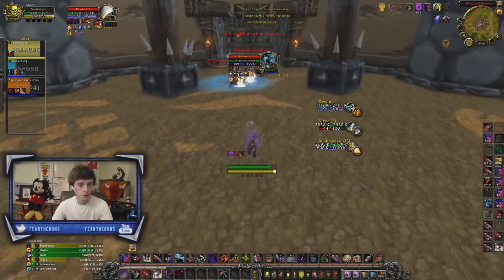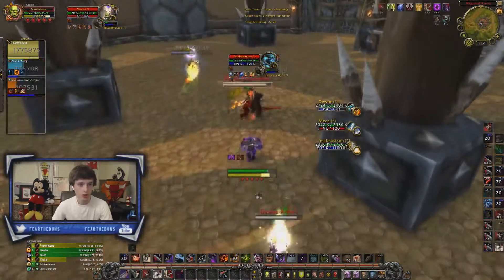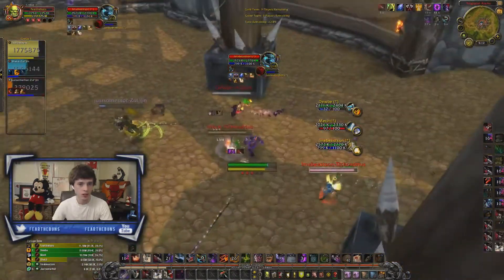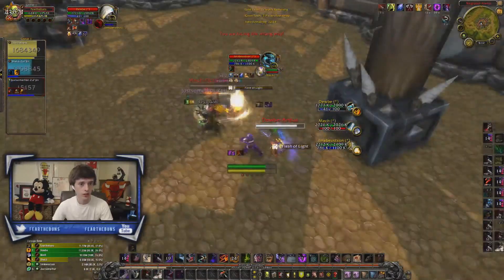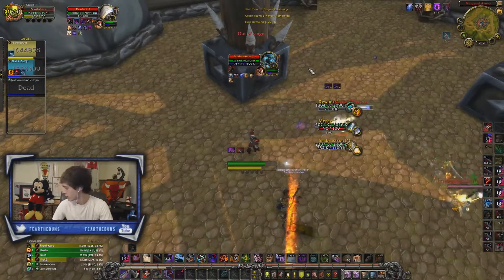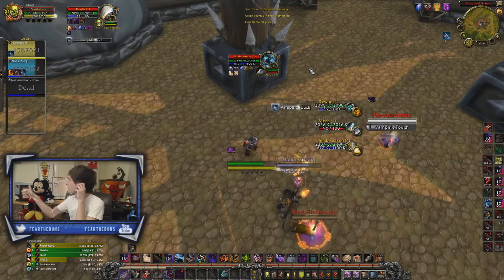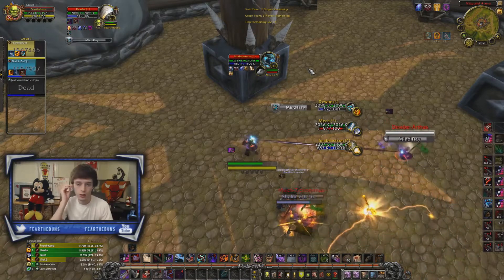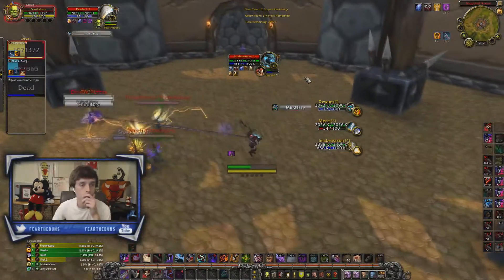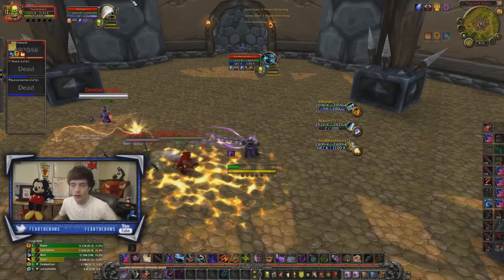In situations like this, these are the games I love to go back and look at — what went wrong — because for the majority of the match we had control and it very quickly snowballed out of hand. It comes down to our ability to peel correctly and not DPS ourselves to death. Being able to land sheep onto the warrior, kite him across the map, and use off-stuns appropriately onto the spriest and arms warrior are things we can do better next time to survive that kill window.